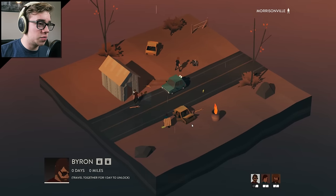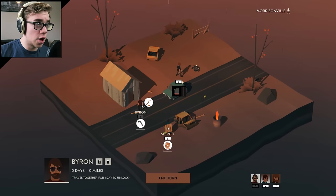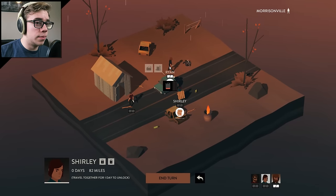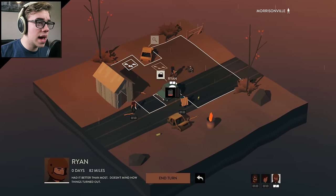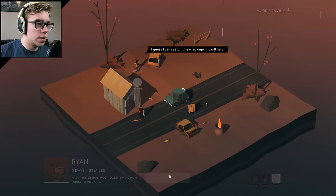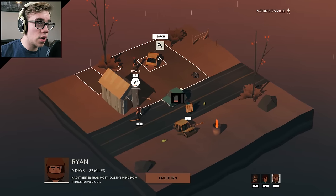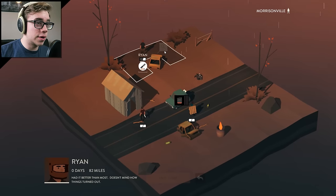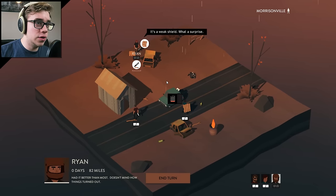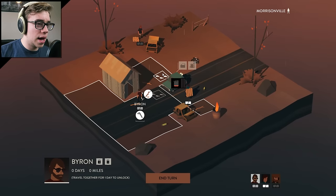Byron's going to search this barn and find a branch. Pass — thank you though. Hearing lots of weird stuff out in the distance, I don't like that. I think I'm actually going to get Ryan to search these bushes because if there's fuel in here, I'm not going to say no. Ryan can't search in that one because there's a tree. It's a weak shield — what a surprise.